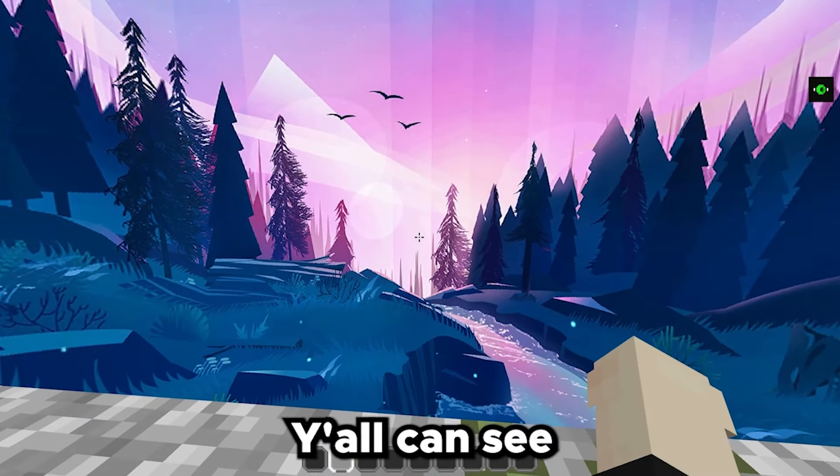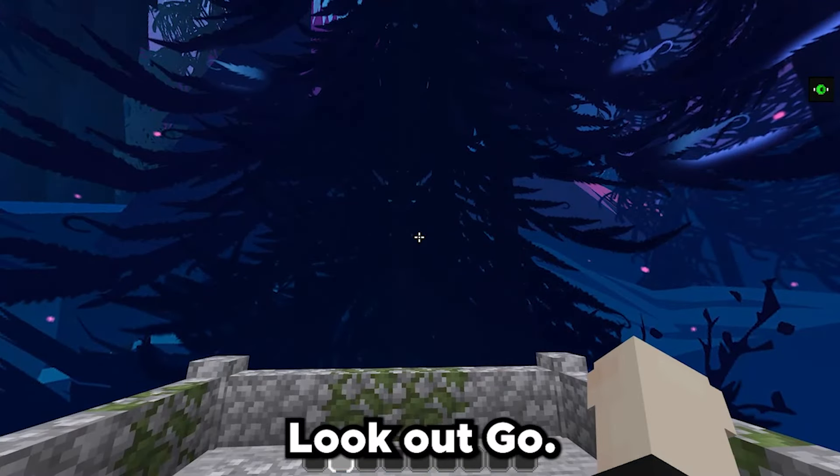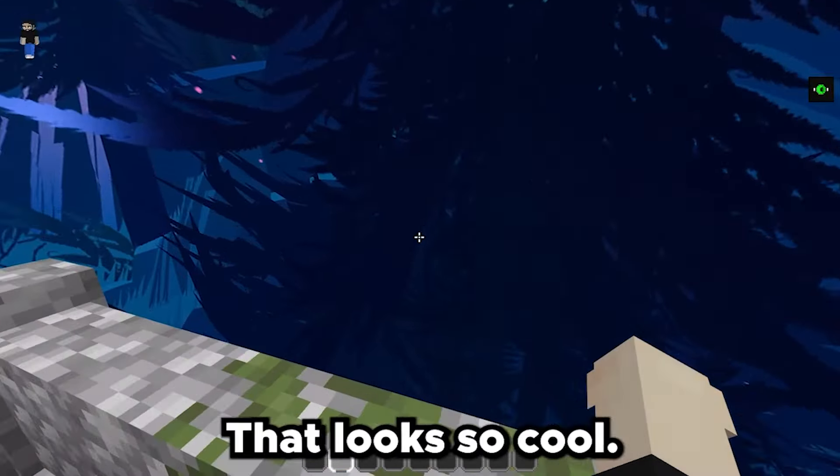These are the particles. This is what the grass and everything looks like — imagine PvPing here. Let's go check out the nether. The nether is pretty normal, just like regular nether — it didn't change too much. Let's go look at the sky.